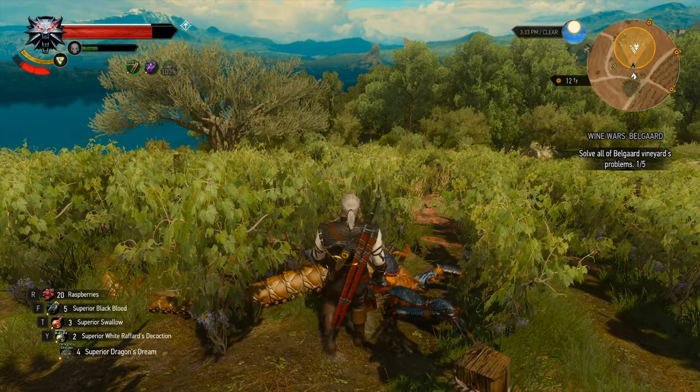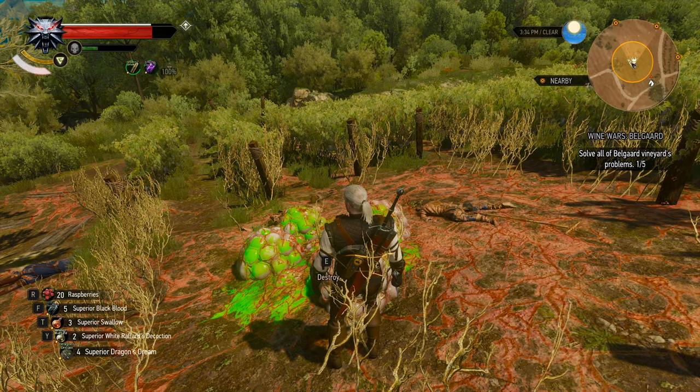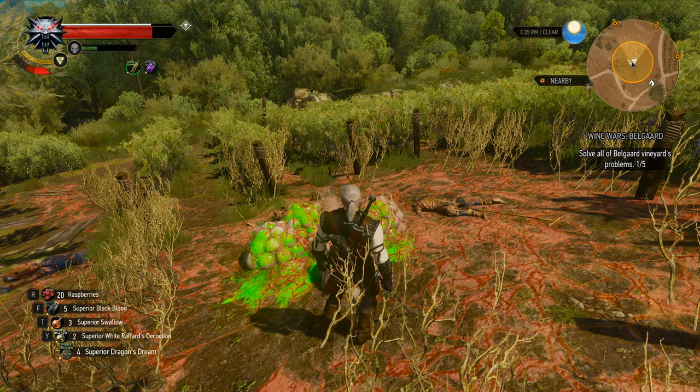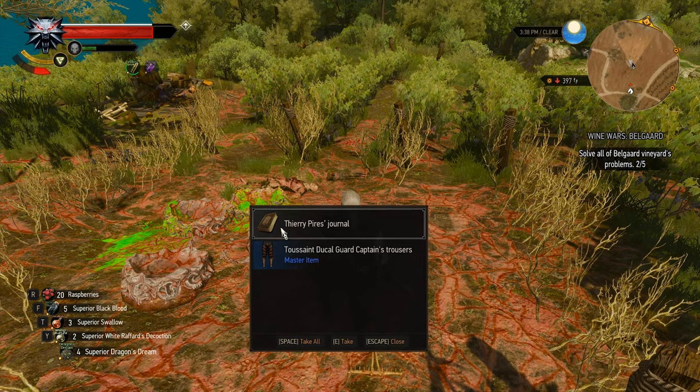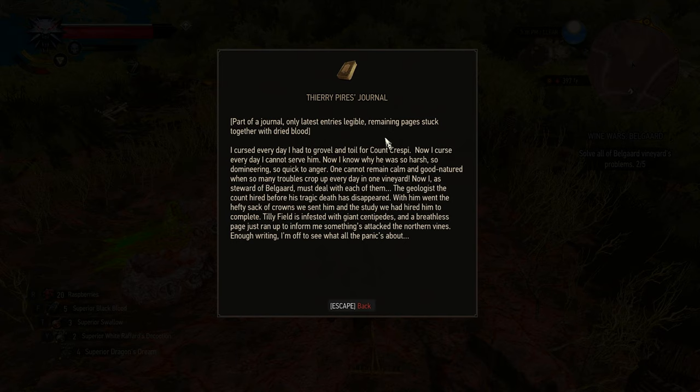The Manticore armor is nice, but I do miss how nice the red armor we had before it looked. Not sure what kind of color scheme I want to go for this one. Maybe we'll just leave it at this, or is there another color scheme that would look nice? If you have suggestions, feel free to let me know. Pyres' Journal — only the latest entry is legible, remaining pages stuck together with dried blood: 'I cursed every day I had to grovel and toil for Count Crespi. Now I curse every day I cannot serve him. Now I know why he was so harsh, so domineering, so quick to anger.'